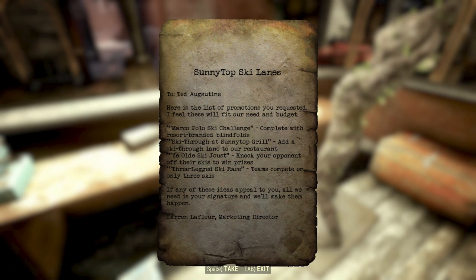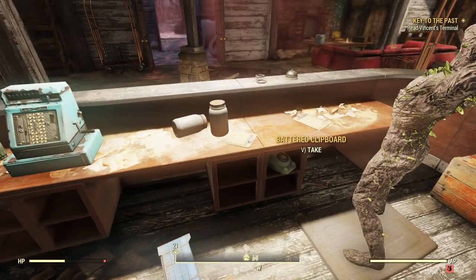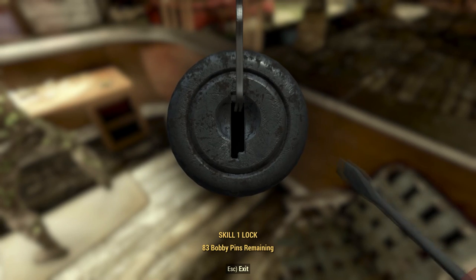'Marco Polo Ski Challenge — complete with resort branded blindfolds. Ski Through at Sunny Top Grill — add a ski-through lane to our restaurant. Ye Olde Ski Joust — knock your opponent off their skis to win prizes. Three-legged ski race — teams compete on only three skis. If any of these ideas appeal to you, all we need is your signature and we'll make them happen.' I'm not so sure how I feel about those ideas.